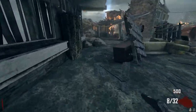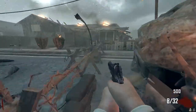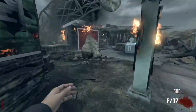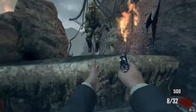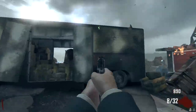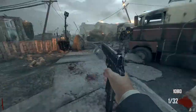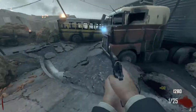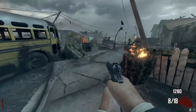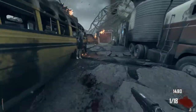Welcome back to Black Ops 2 Zombies. Today I'm playing Nuketown doing a pistols-only challenge. The rules are simple — I'm only allowed to use pistol-based weapons: the M1911, the B23R, the Executioner, and possibly the Five Sevens. I can use whatever perks I want. The only perks on Nuketown are the four originals: Quick Revive, Juggernog, Speed Cola, and Double Tap. I'm allowed to Pack-a-Punch. My round goal is round 30.